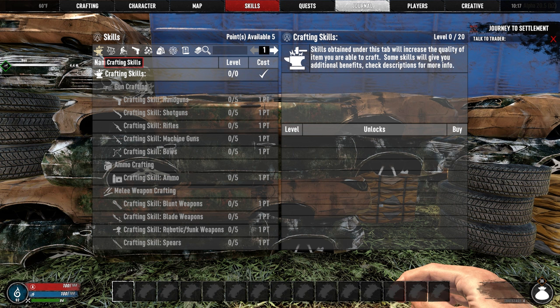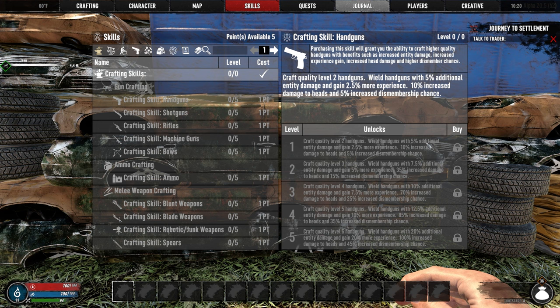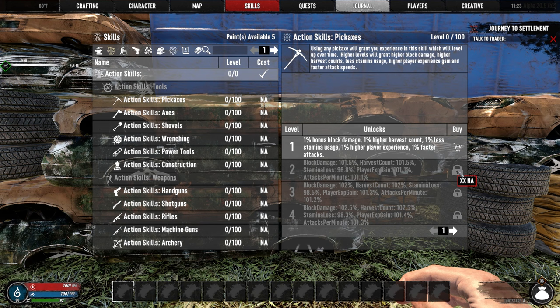In War of the Walkers, you get several additional categories to spend your skill points. You have your crafting skills, which improve the quality of the item you craft as well as add bonuses to the usage of those items — items such as weapons, ammo, armor, and tools. War of the Walkers also has the action skill leveling system where you get better at various actions just by constantly performing them, including everything from weapon and tool usage to swimming and stealth.